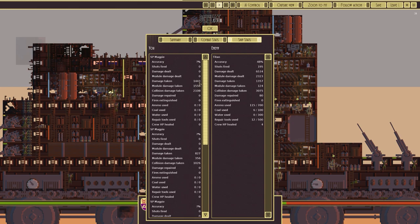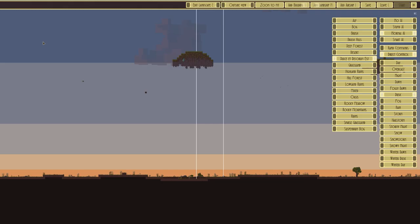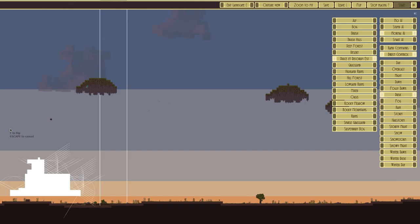Let's have a look. Damage taken: 1,443 from ourselves; they've taken 1,357. We don't have any weapons — all the damage we caused was solely from ramming. What about crew? If we had another 10 seconds I think our marines would have taken that. Interesting — let's try that again.